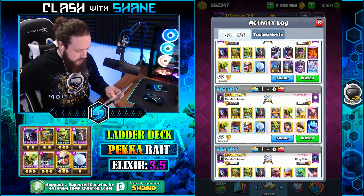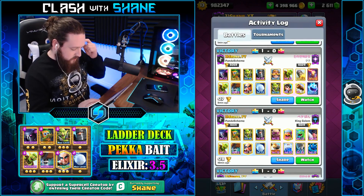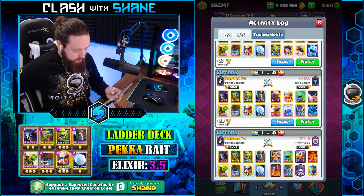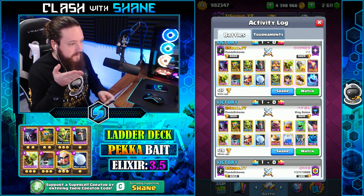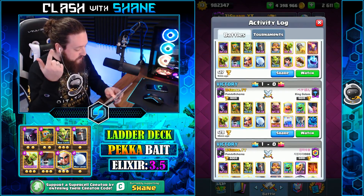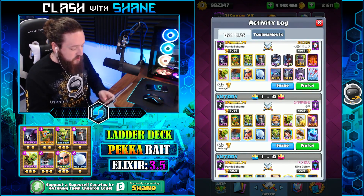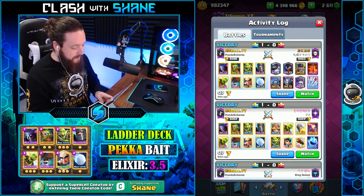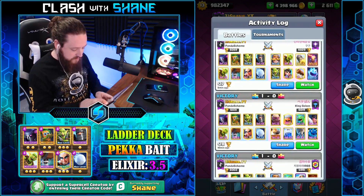Let's see: Mega Knight Furnace, Goblin Barrel Bait, Golem Double Ds, and Splash Yard. That's a pretty good set of meta decks to beat with this deck — that's a great way to test a deck. We fought Splash Yard, we fought Golem Beatdown, we fought Bait, and we came out victorious. Whenever this guy was rocking Mega Knight Graveyard, we destroyed that one as well. I'm pretty happy with the performance of this deck so far.